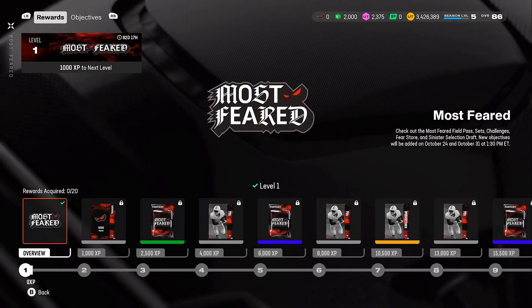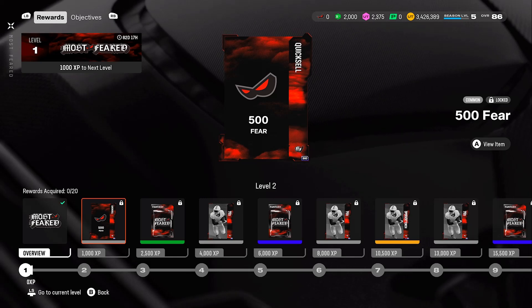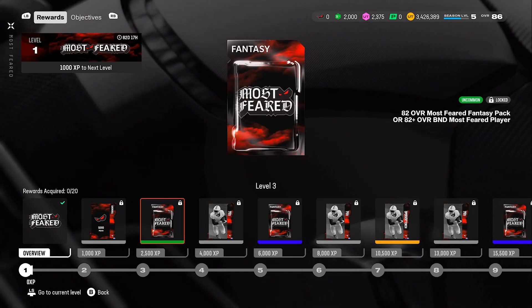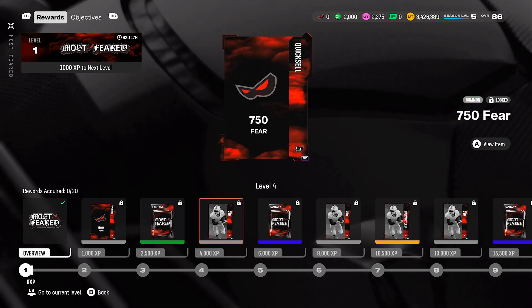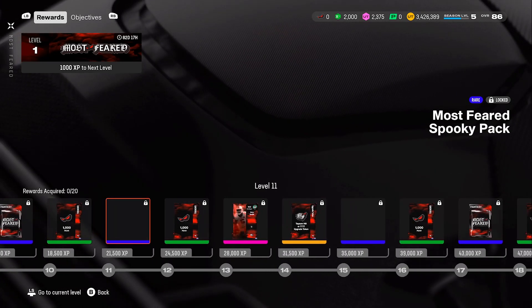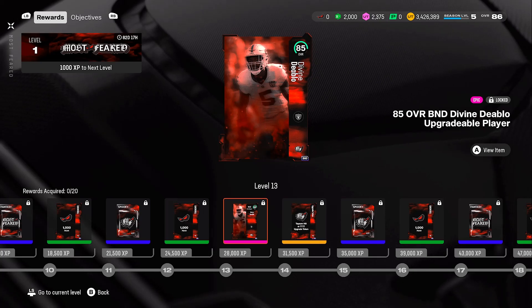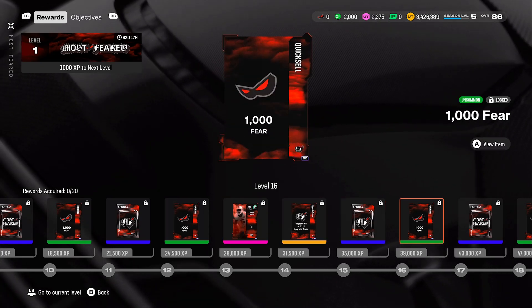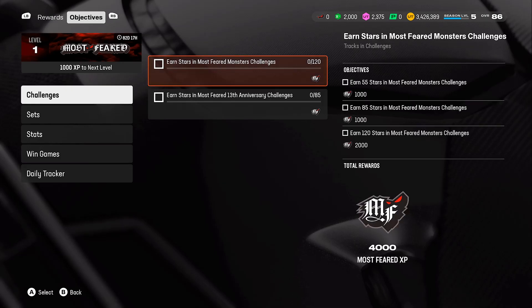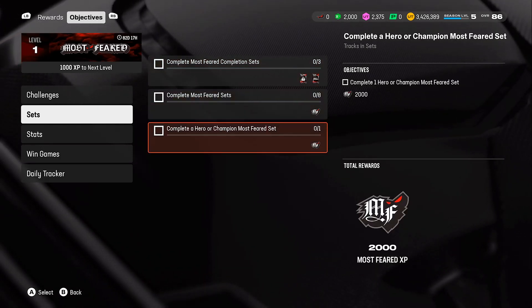Let's go to the field pass and check out the rewards. They've got a whole new look — it honestly looks like a new Madden. Anyway, we've got 500 Feared currency, a Most Feared fantasy pack, 700 Fear, 750 for a Most Feared upgrade token, 750 for a Most Feared Spooky Pack, 1000 Fear, and then an 85 overall BND Divine Diablo upgradable player. Further along there's another Most Feared upgrade token, a Spooky pack, and at 100,000 Fear you get top-tier players.